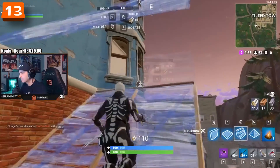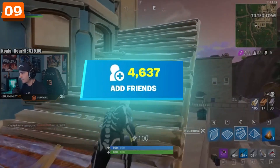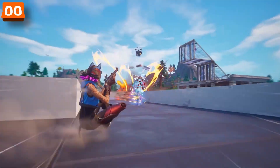One of the weirdest features Fortnite added was when whenever you'd get a friend request, a random woman would tell you in the game: 'Aw, cool. Someone wants to be friends.' If you were a big streamer, it would be a nightmare. Luckily, it only lasted for a few days.